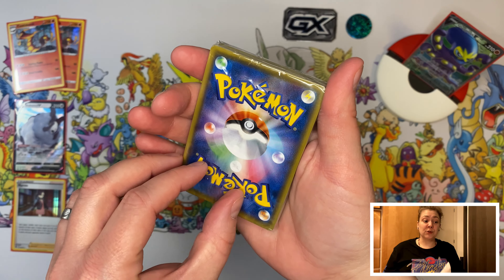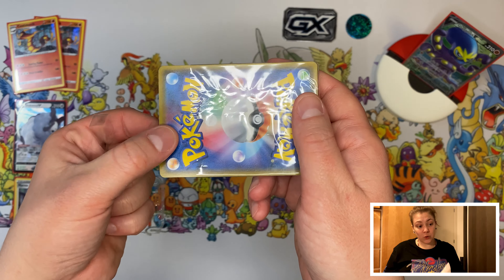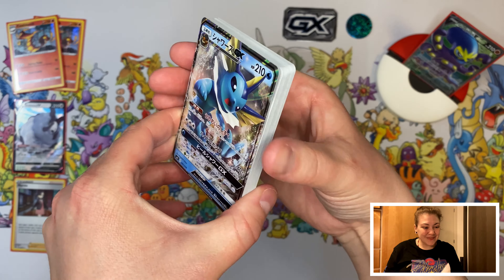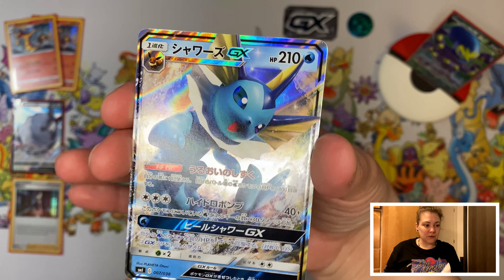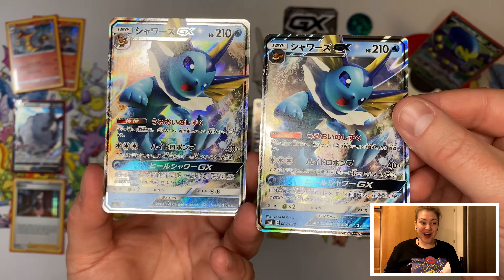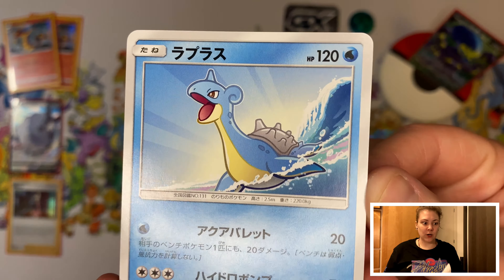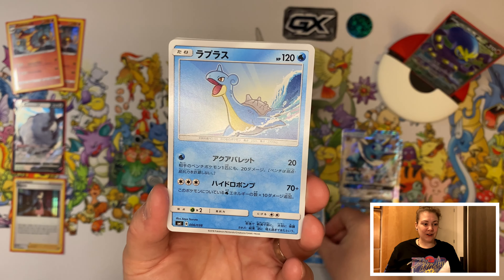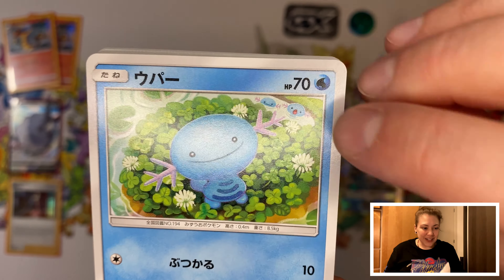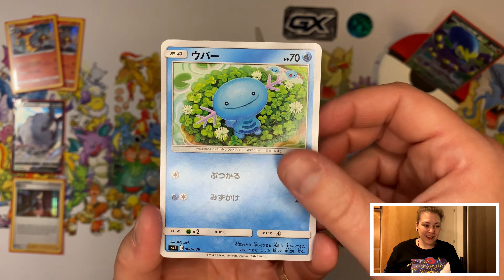I am going to start with the Vaporeon deck. I really don't have a clue what's inside, what cards it contains. We have this beautiful Vaporeon — and look, we have another one. There are two Vaporeons in it. I hope there's two Eevees as well. Beautiful Lapras, love the art — it's kind of minimalistic, but I do love it. Look at the little Vaporeons in the back, so cute. Love this artwork.